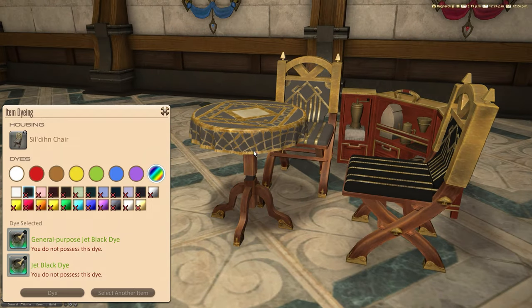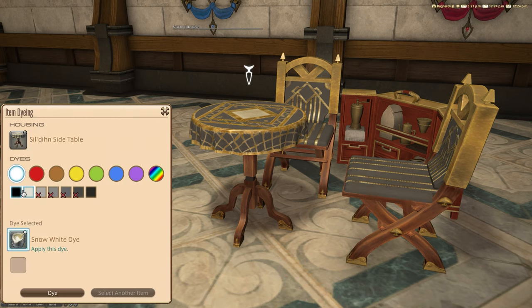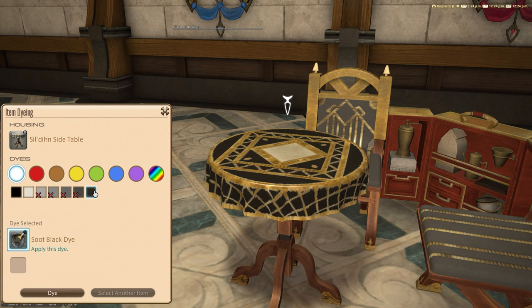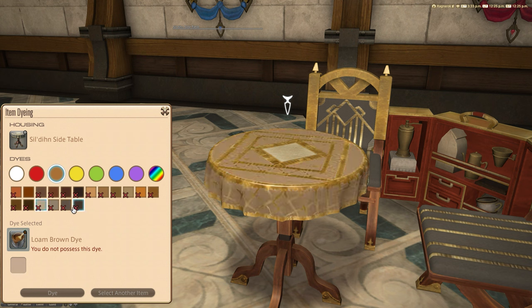I would imagine the tablecloth is going to be what's dyeable on the table. Yes, exactly the same — it's the same texture basically as the chairs for the most part. Looks good in dark colors because of the gold; gold and black has always gone well together. I will say when you dye this, the pixelation around the top really looks like it needs anti-aliasing or something on this texture — that's quite awful. The red and gold looks great from a distance, but up close it's quite ugly. That's the weaker part of the set.